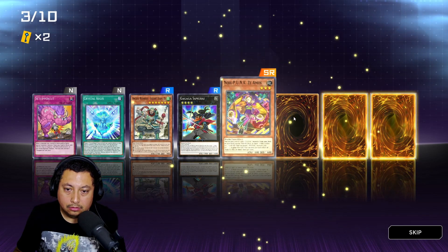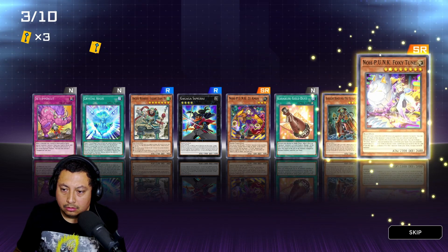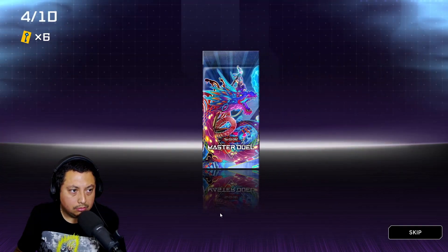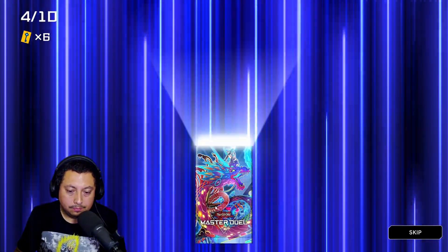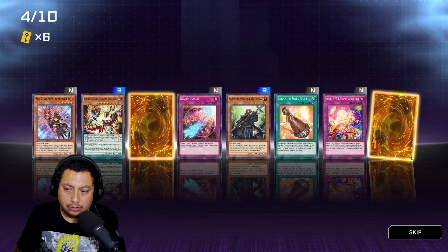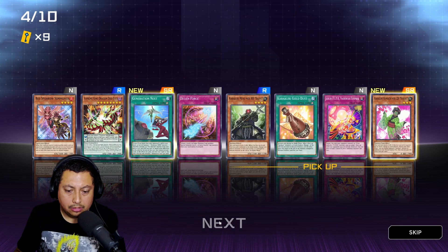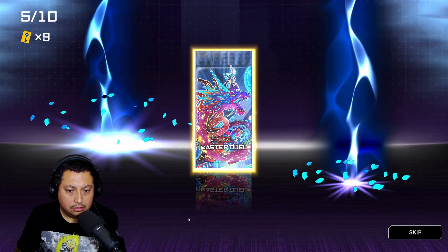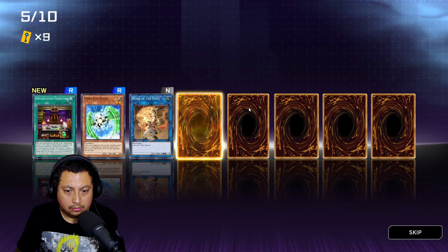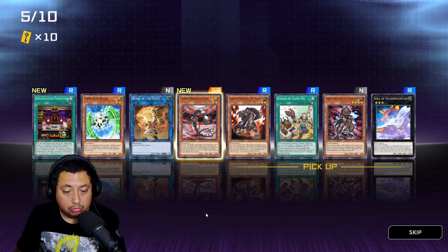Oh, double super or better! There's a punk right there — let's go! Foxy Toon — that's what I'm talking about, that's what I've been looking for! A lot of super rares, very interesting. Nichi, Generation Next. Cyber Dragon Core — interesting, I don't have that.